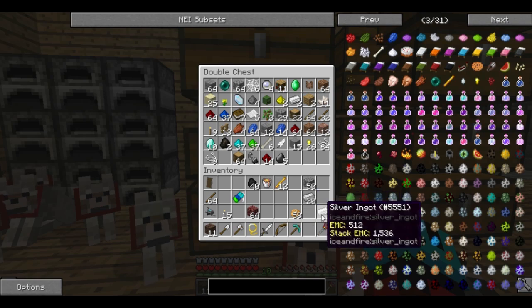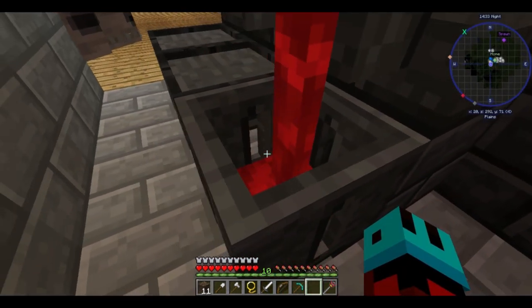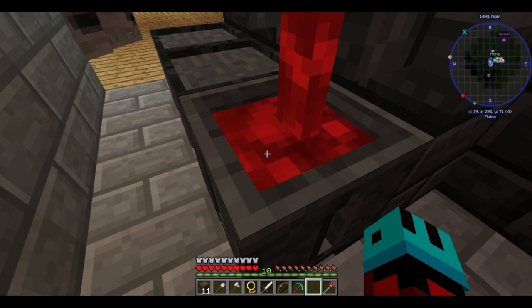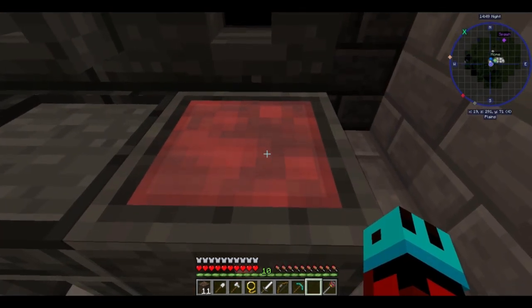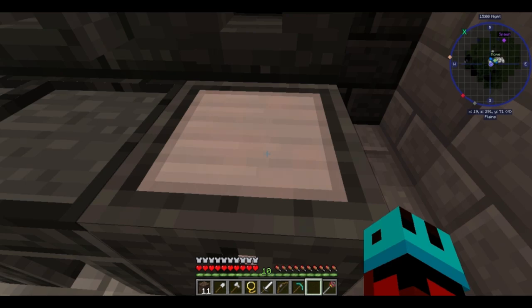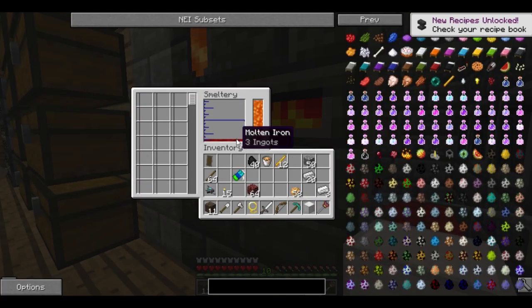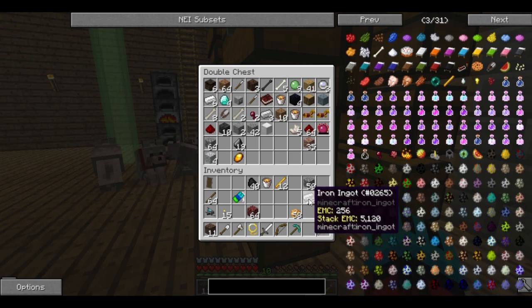There's the iron. Smelt the iron into blocks. Look at it slowly harden into iron blocks. And now it's so much more efficient because it still has three ingots of molten iron. We're literally making more iron now than we ever have.